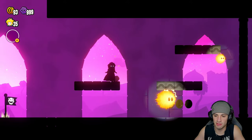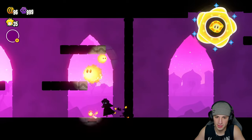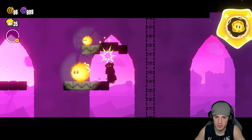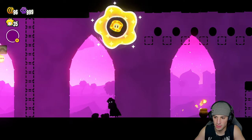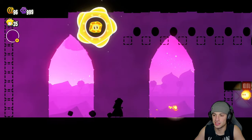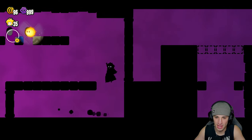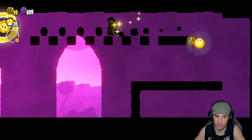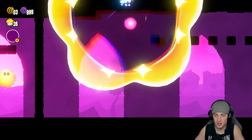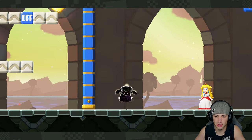We got a nice fire flower here. I love these levels — these little silhouette levels, I think they're very very cool. There's the wonder flower — I think I could just throw this up there and hit it. Actually I can flip that and then get up here and run across — there we go, wonder flower in our possession already.